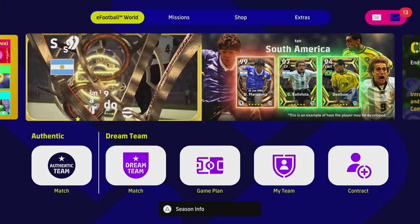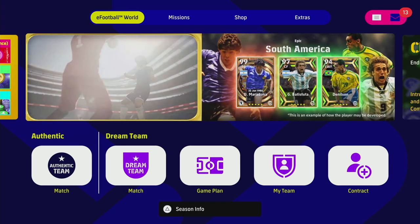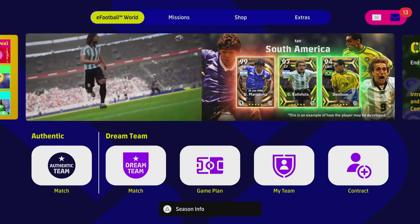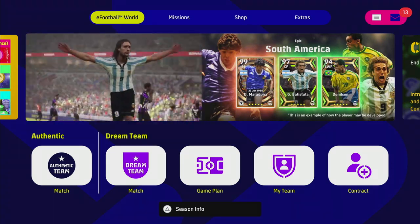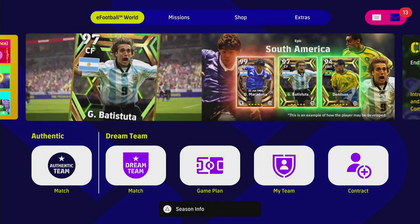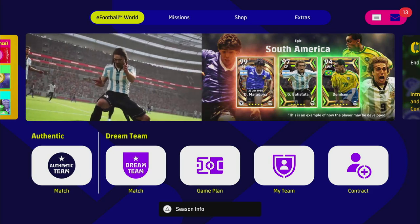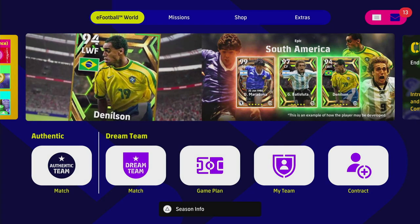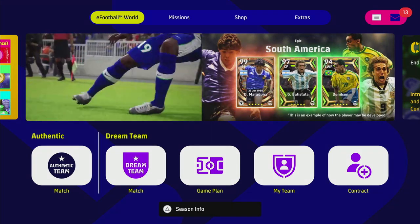I know it's probably added in post-production when they're editing, but little cosmetic things like that could make a huge change. Imagine playing a fully edited option file classic Master League from the lads that do the classic files for PES Universe, with this filter system and the short shorts — little things like that.